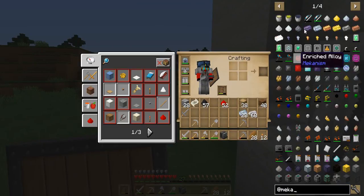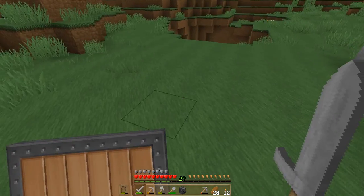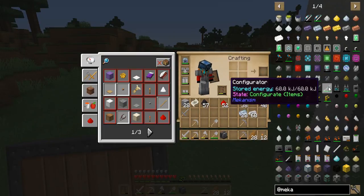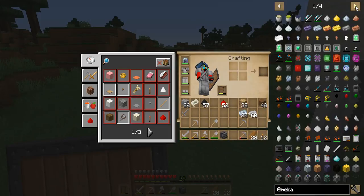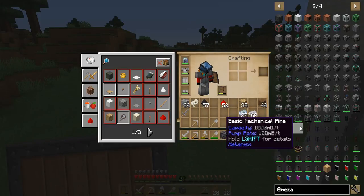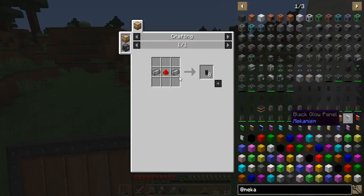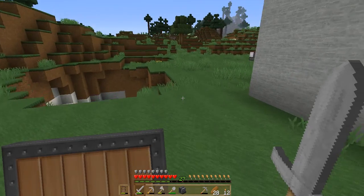Okay, let me... let's see. Yeah, I need to find the cables first. Hunting time. Here we go. Is that it? Basic Universal Cable. Yeah, this is what I want. Yeah, I need steel ingots and redstone. Make a few of those.